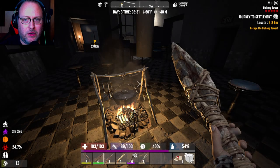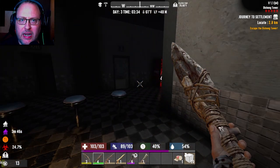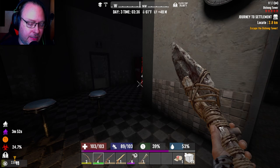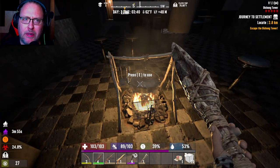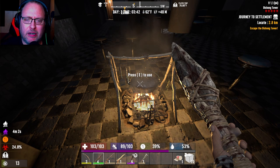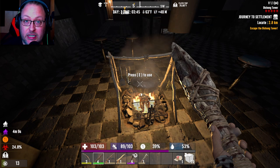Good morning everyone, Bonded Draconis here, and welcome back to the Dishong Power Challenge in 7 days. We're going to start early today on day 3 by going back up to the construction floor and gathering as many of the supplies there as we can, preferably all of them. Since we've already cleared it of zombies - or mostly cleared it anyway - now it's time to clear it of building supplies so we can start on a horde base, which we're also going to hopefully start doing today.